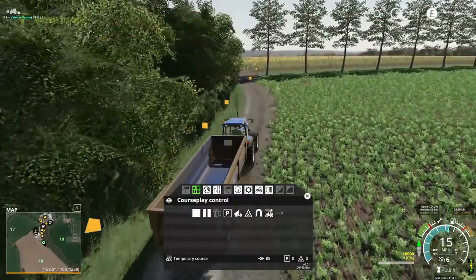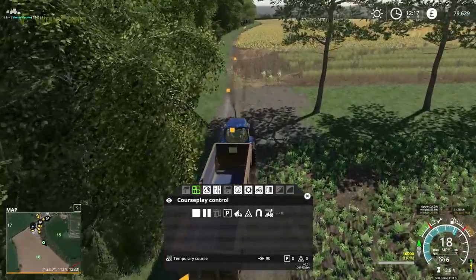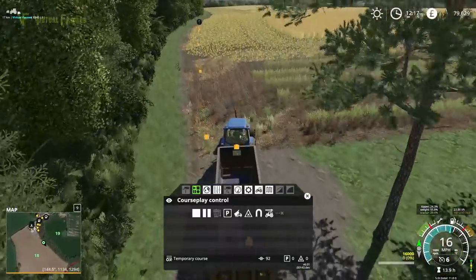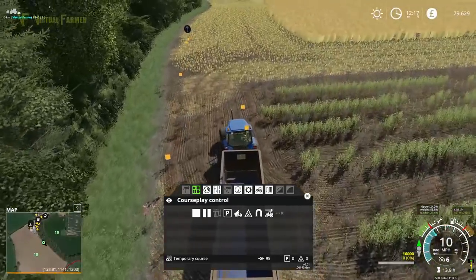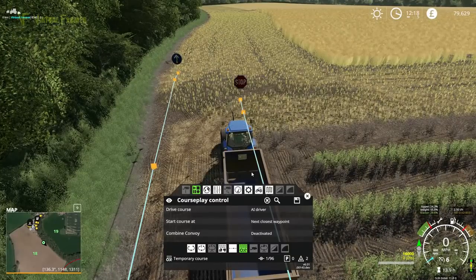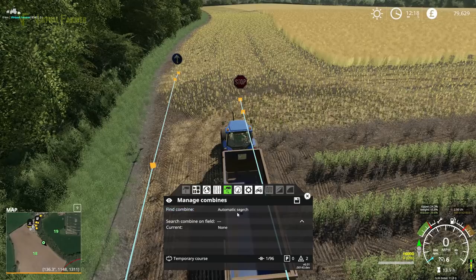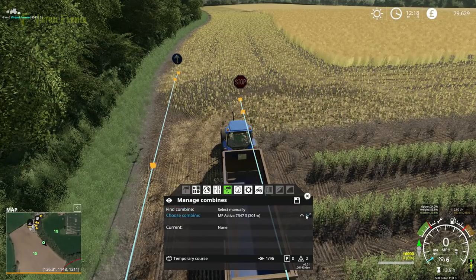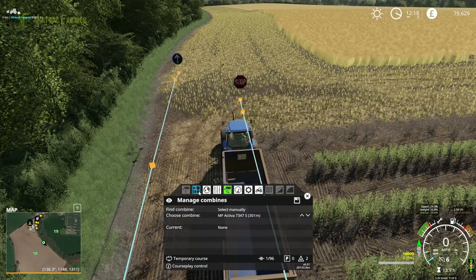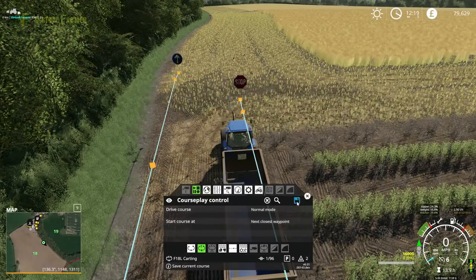If you make something go wrong or need to make an adjustment, just pause it, delete the points, get yourself into position, and then it works. I love that feature — it means you don't have to re-record an entire course if something goes a little bit awry. I'm going to bring it in here and stop it there. We are karting — karting from this combine — and we want to save this as F18 lower karting. Drive course.